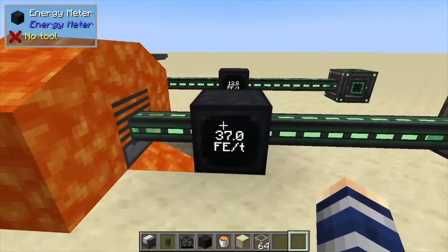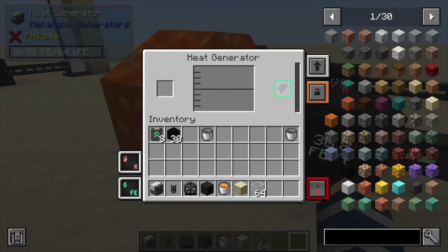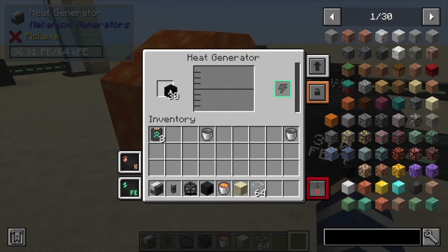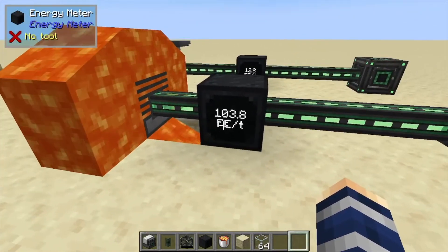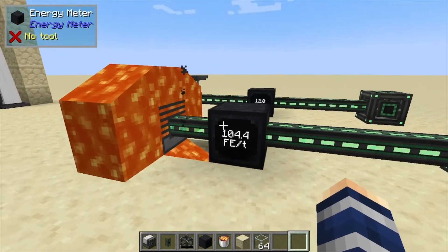Passively you could really look to produce around 36 FE/t, and maybe a more efficient setup will get you even more. We can also do muffling upgrades on this one. You can throw in coal and run it passively and actively at the same time, which gives you quite the energy boost. That's pretty much it — if you found it helpful, like, comment, and subscribe.